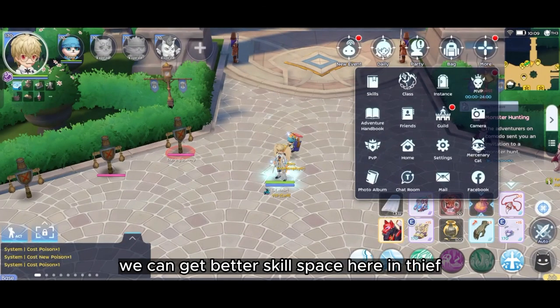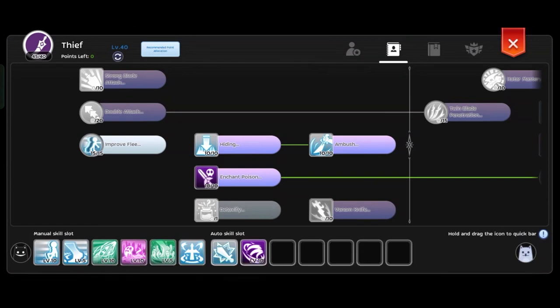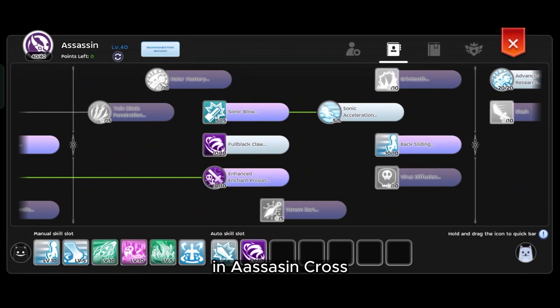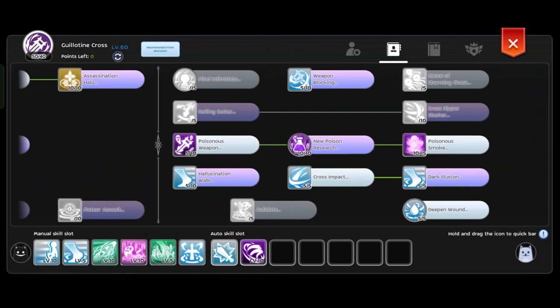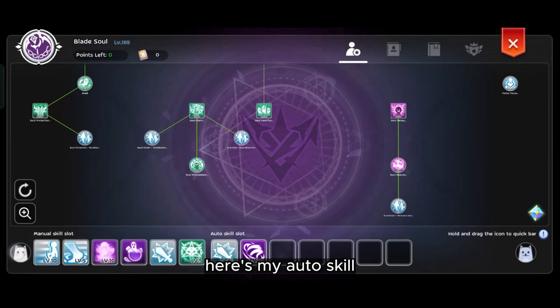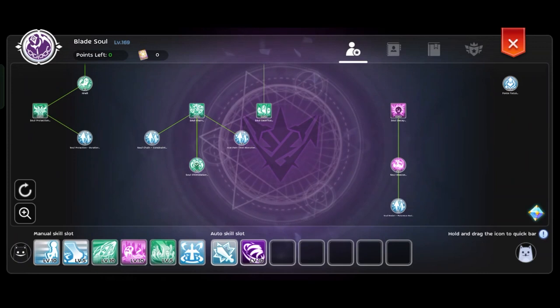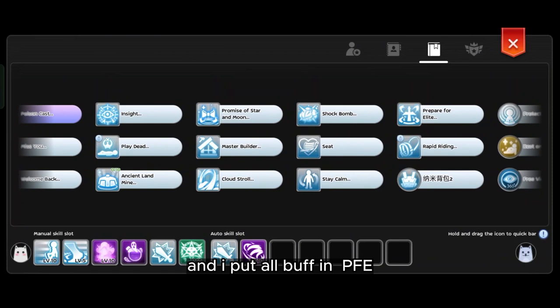After the new skill adjustment, we can get better skill space. Here are the skills in Thief, in Assassin, in Assassin Cross, and in GX. Here are my other skills, and I put all buffs in PFE.